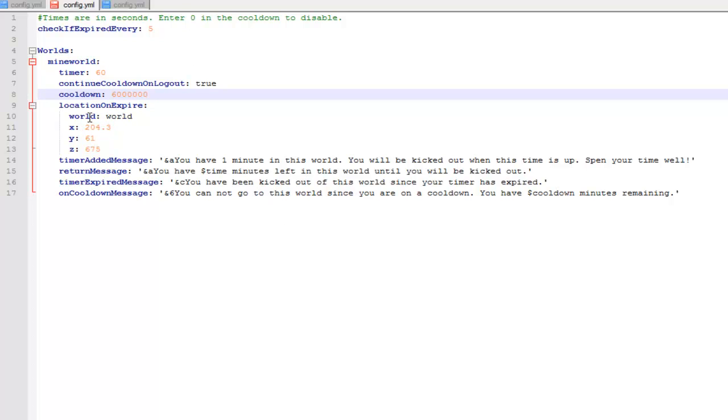Then the cooldown - you can set this higher so it's a day or whatever you'd like. Then the location: my world was the original world that I was testing on. When you get timed out it will teleport you to that world at the specified coordinates. You can also edit the messages at the bottom. There will be a download link in the description below, and as always guys please remember to rate, subscribe and comment - cheers.